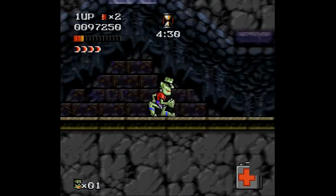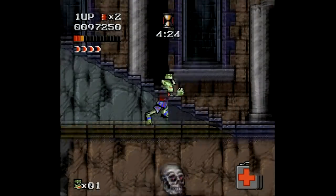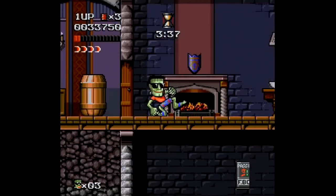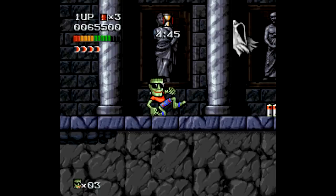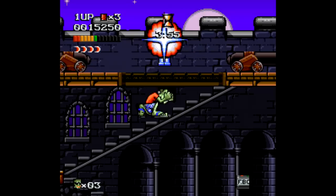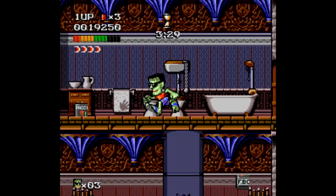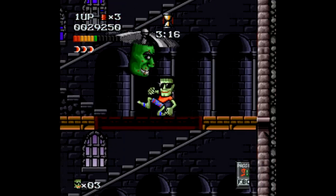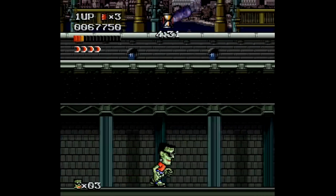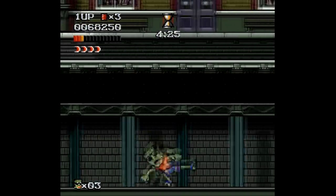You get three lives without any continues to get through 18 levels — no saves or passwords either — but there are plenty of extra lives to find throughout the game. The biggest strength is that nearly every button does an attack: B jumps, Y and A both do spin kicks, X does a standing version of Guile's flash kick, the L button uses a one-hit Hadouken-style projectile (only three of those), and R sends a projectile that freezes enemies (only four of those).